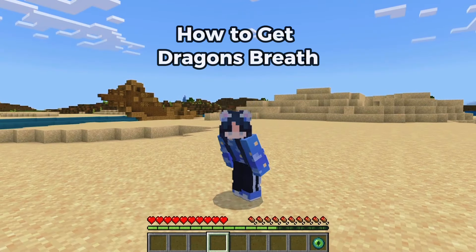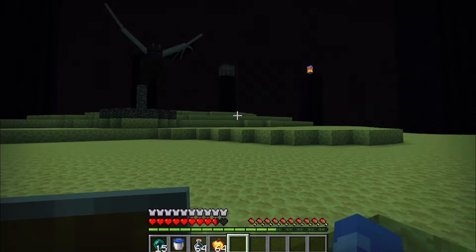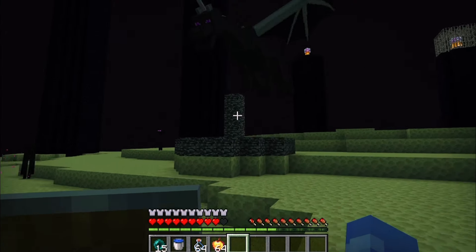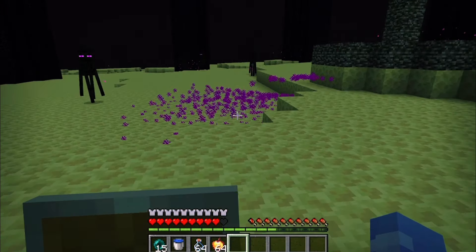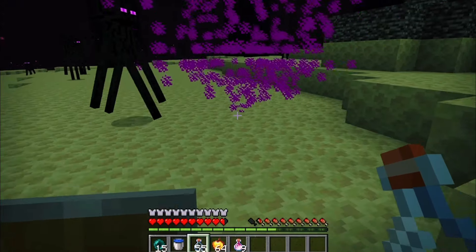So, how do you get Dragon's Breath? Well, there's only one way — you've got to collect it from the Ender Dragon. When the dragon spits out its purple fireballs, those clouds you see are Dragon's Breath.